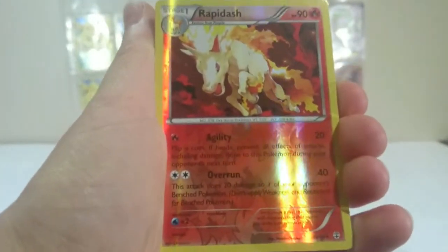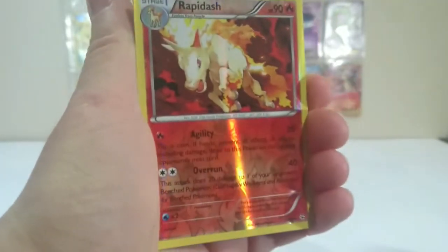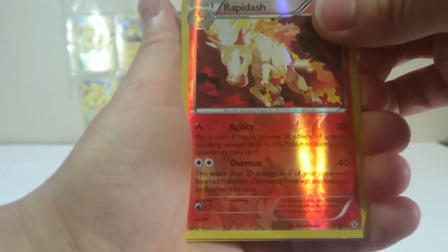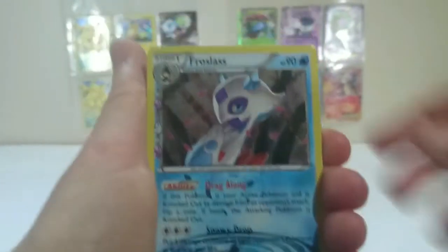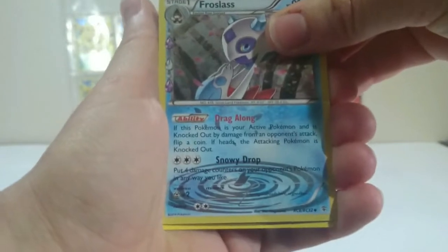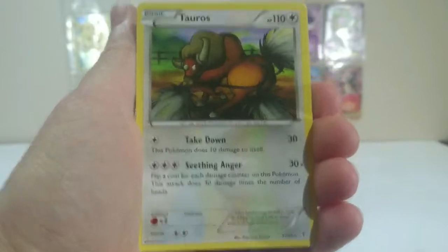I've got cats batting at the door in the background. Another Reverse Rare — so that's three Reverse Hollow Rares I've gotten out of this, which is not bad. That's Rapid Ash. It's not an Ultra Rare, but we got a Froslass for our second Radiant Collection. And our final Rare — again, not an Ultra Rare — it's another regular Rare Tauros.